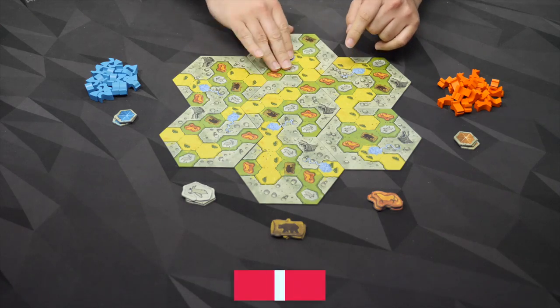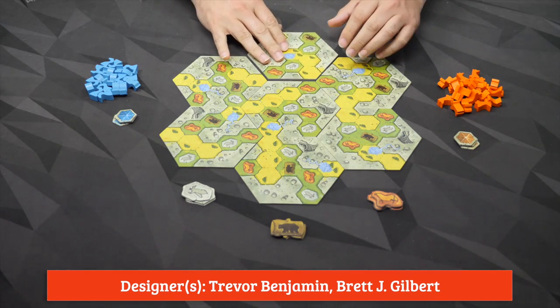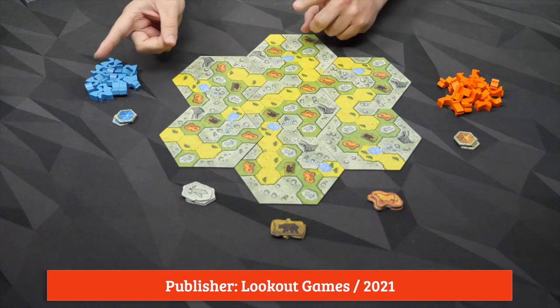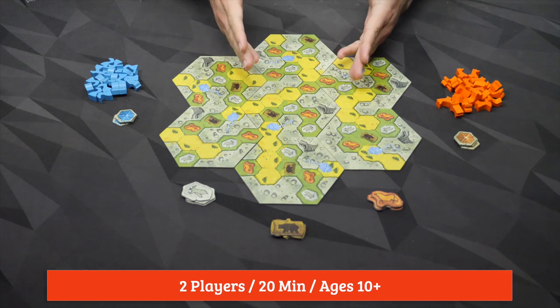To start up the game, we're going to randomly shuffle up these seven pieces — they are double-sided — and then put them all together like so to create the board. The players are going to be taking turns back and forth until the game is over when they run out of pieces, and then we score.